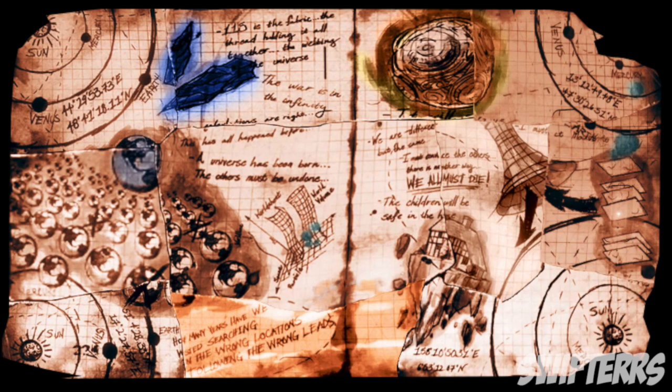As you go about the map finding these scrap pieces of paper, you can form this diary entry. As you can see, located in all four corners we appear to have different dimensions — they say sun, venus, mercury — and each corner represents a different dimension with different coordinates. I believe all of these suns, venus, mercury, and coordinates represent different parallel universes or dimensions occurring in the zombie storyline, and all of these coordinates are different, leading to different places.